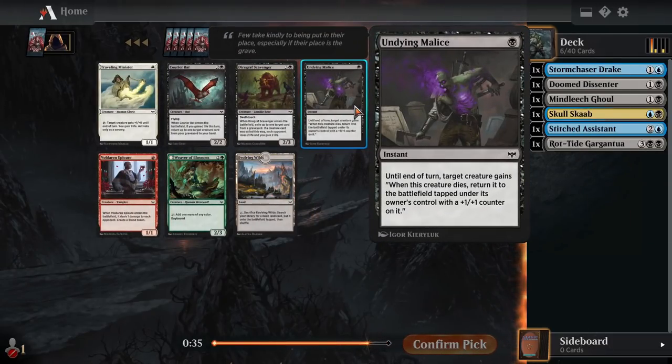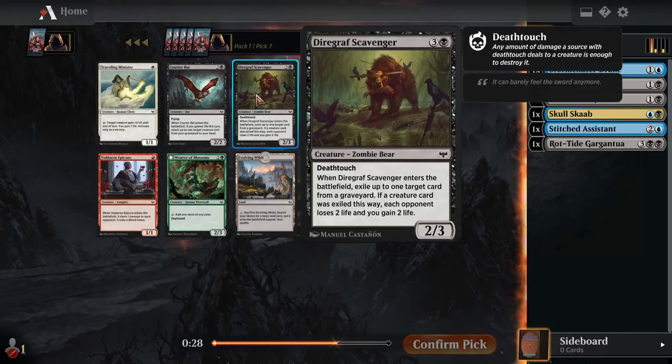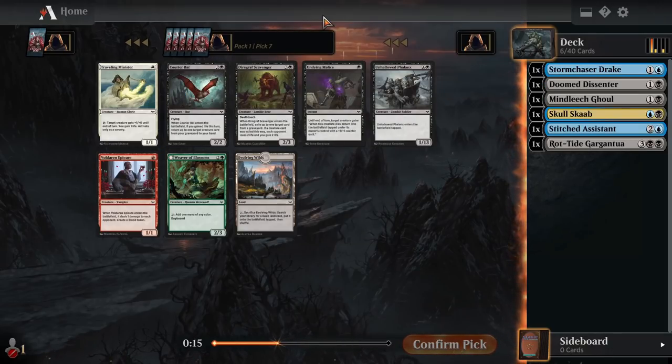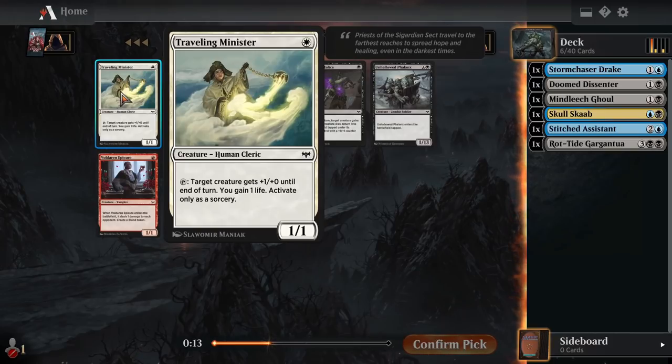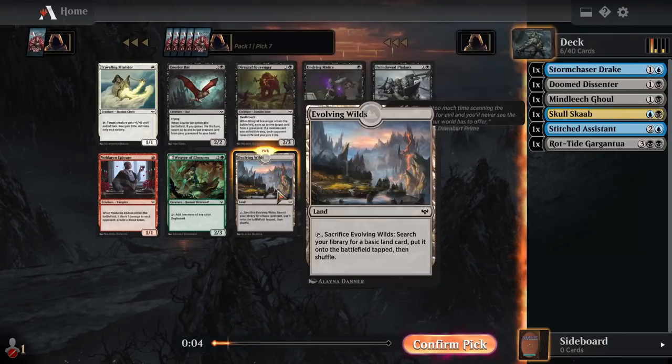Undying Malice is the kind of card that's going to go late very often. It is late in this pack, so we could take it here, or we could take Evolving Wilds. There's a 2-3 deathtouch that exiles a card from a grave and drains some life. Some Courier Bats picks something back from our graveyard to our hand if we gained life this turn — we don't have any life gain yet. Yeah, I'll just take Evolving Wilds here, but I could see an argument for Undying Malice.